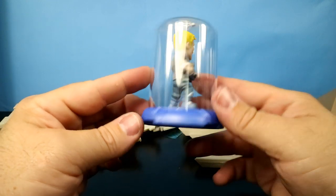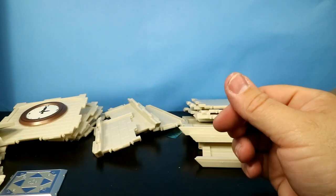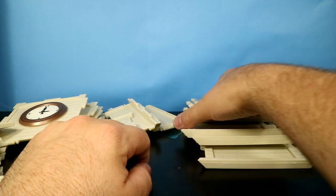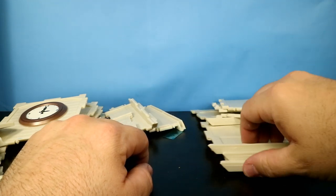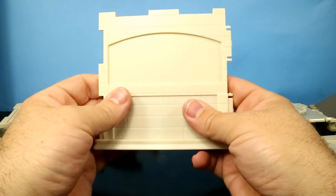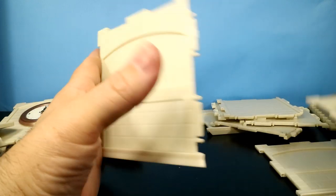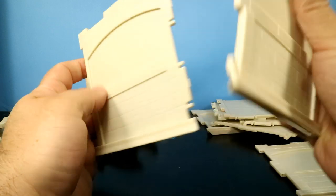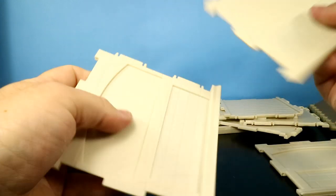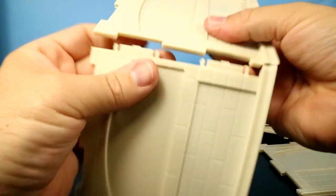Kind of an interesting cross-sale to include something like this for free — the people who might like it will say, 'Oh, I want to go get more.' I don't want to go get more, but it's kind of cool in its own right. So, it's going away. Anyway, let's build the clock tower. You've got four of these pieces — it almost seems like there should be stickers or decals.